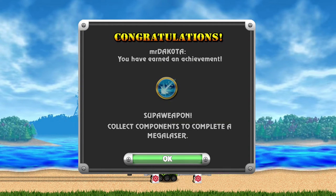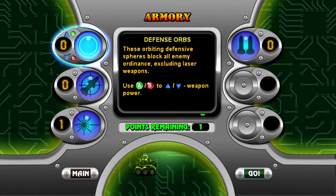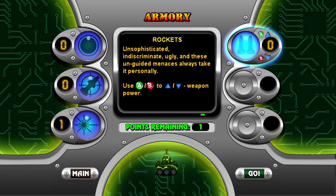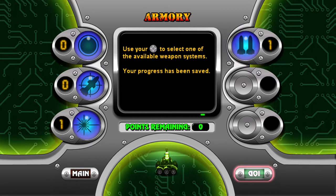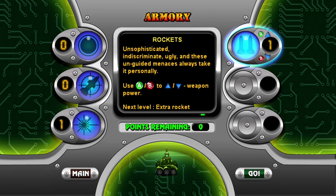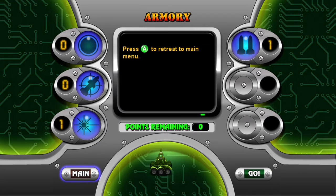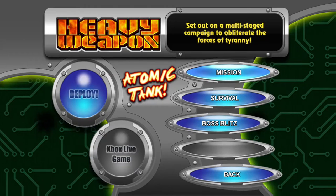You're earning an achievement - super weapon! Collect components to complete a mega laser. I didn't like that weapon so much. Let's put one point there - I don't have any points remaining. Let's go to main menu - your progress will be saved. Retreat? Yes. I'm gonna go to main menu.